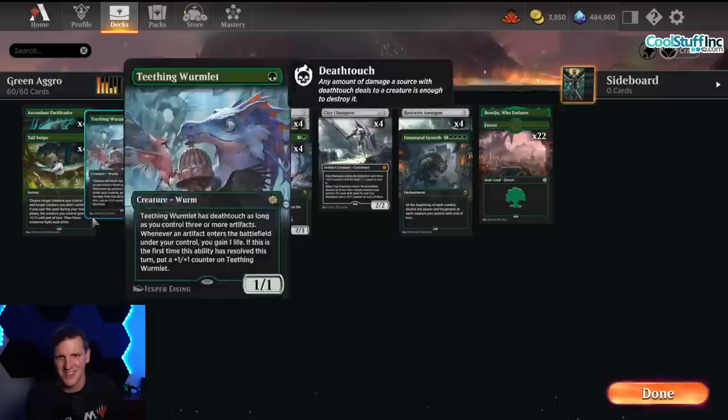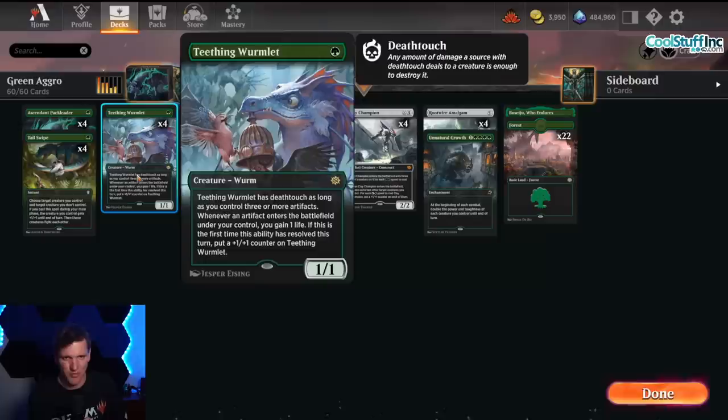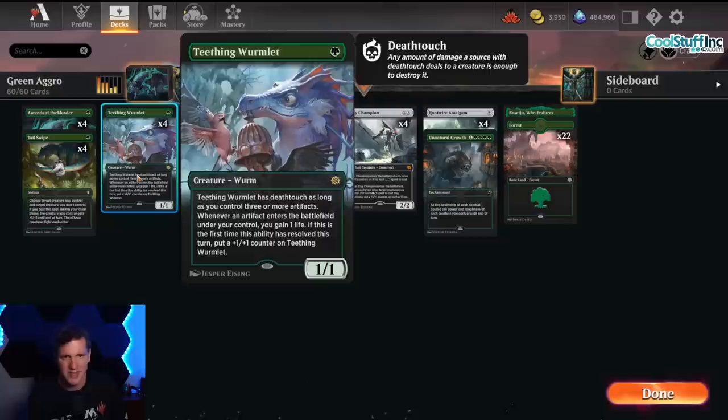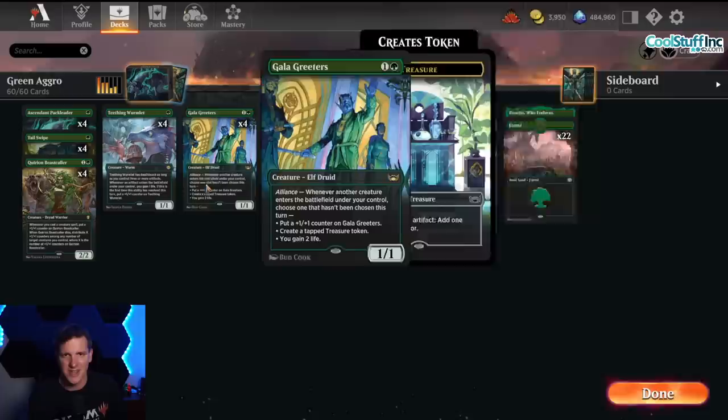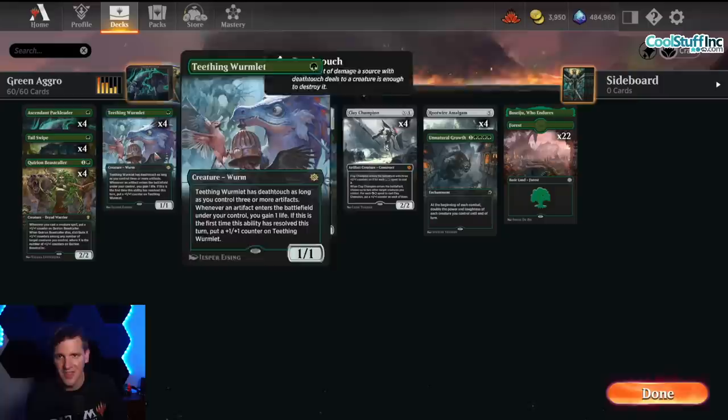We get a little easter egg that told us this deck might exist: Teething Wormlet. This new card is a green mana for a 1/1 worm with deathtouch if you have three or more artifacts. Whenever an artifact enters the battlefield under your control, you gain a life. If this is the first time this ability resolves this turn, put a +1/+1 counter on the Wormlet. So we want to make at least one artifact a turn to keep this growing up to be good and strong.